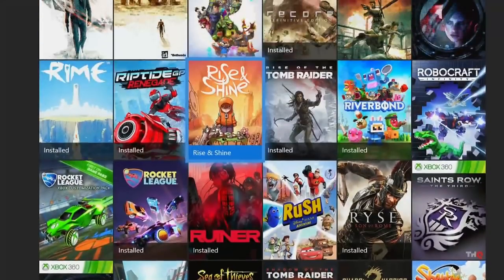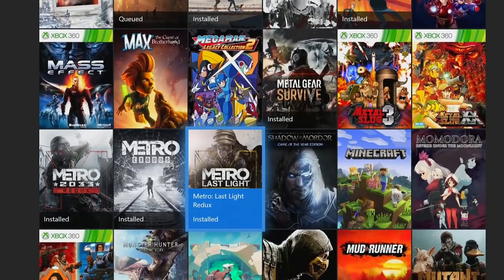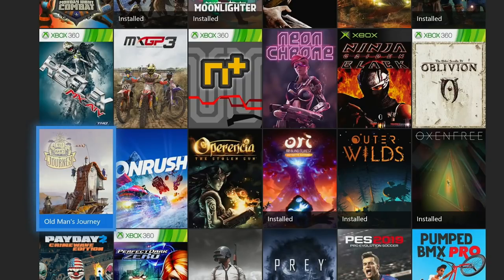The third easiest game is Old Man's Journey. It's a cool little storytelling, puzzle-style game where you're adjusting hills in order to connect the background and the foreground. It's actually a really cool and unique game, and you can do it in about an hour and a half to two hours.